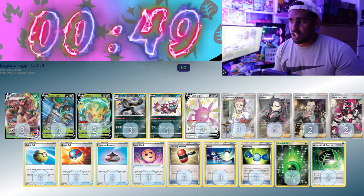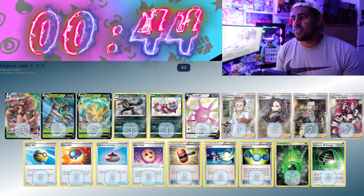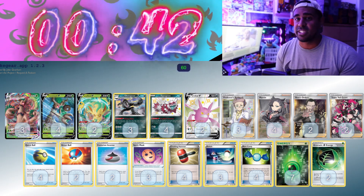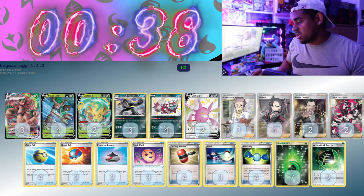Trevenant VMAX — we're struggling with this one. It does more damage depending on how many supporters are in your opponent's discard pile, so I thought if you get Galarian Obstacle out, that makes your opponent discard cards from hand down to four, and then with Hammers and Spirit Mask, maybe you can build that up to something nice.